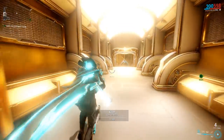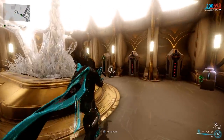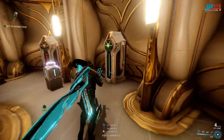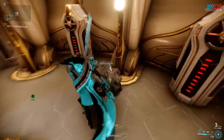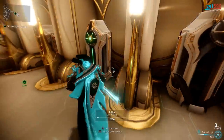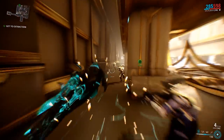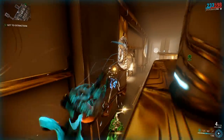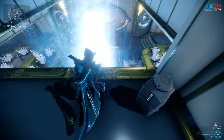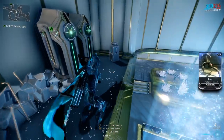When you go through the Void, you'll notice the tile set is super awesome. You'll have little treasure rooms like these — void containers might have a mod in them. Particular rooms won't have mods in them, and the only way you're going to learn which rooms do and which don't is by doing this mission type over and over again. Keep checking all the side rooms for those little void containers — they're going to spawn all over the place.